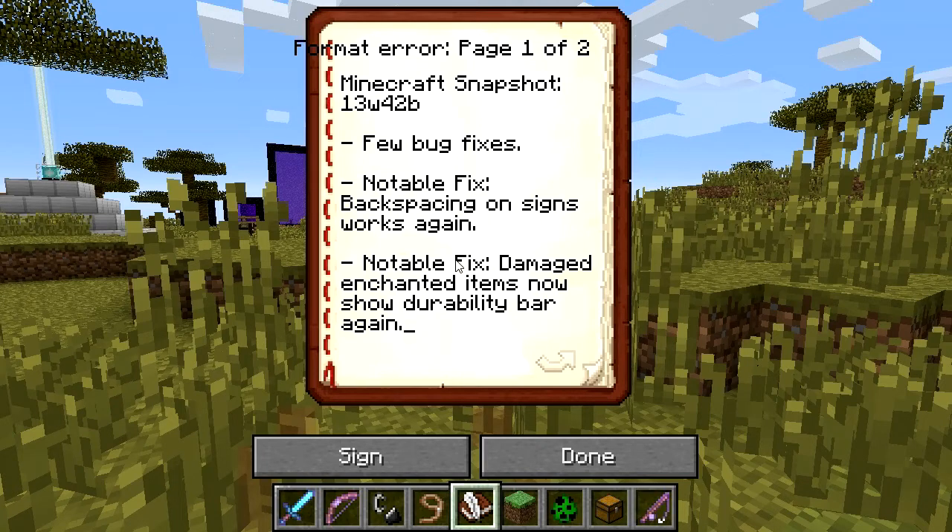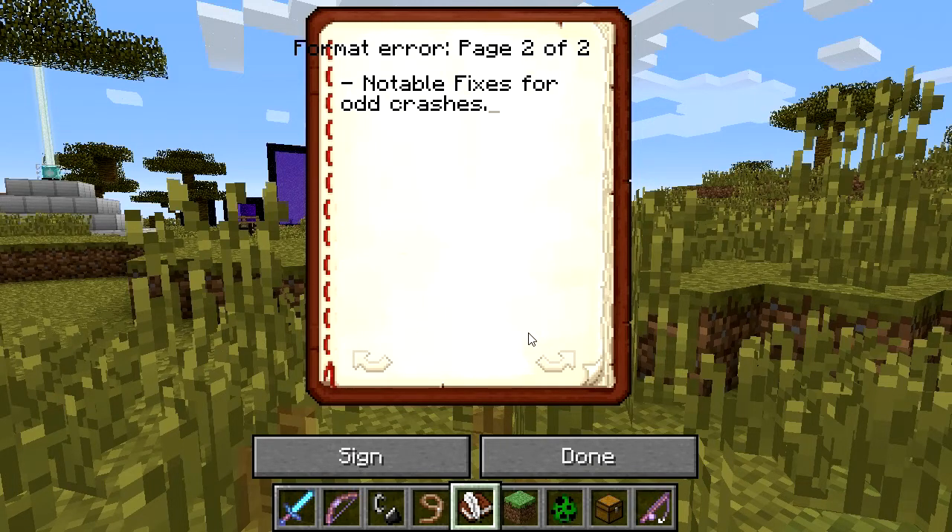A notable bug fix includes backspacing on signs now works again. Another notable fix is that damaged enchanted items now show their durability bar once again. And there are also fixes for a few little odd crashes.